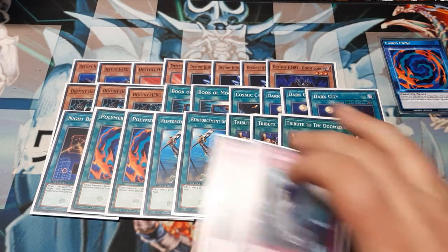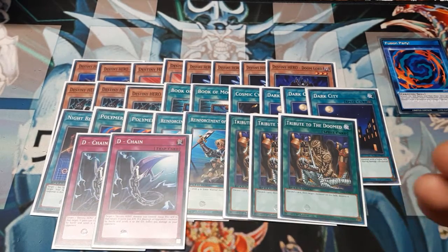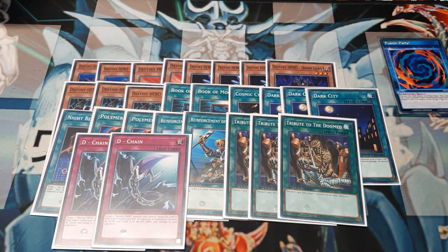For traps, we are going to be using a couple copies of D-Chain, the Destiny Chain. Cool card — targeted Destiny Hero Monster control. Equip this card to it; the equipped monster gains 500. This already takes Diamond Dude up to a nice sturdy 1900. The next part is what makes it cool: if the equipped monster destroys an opponent's monster by battle and sends it to the graveyard, we get to do an extra 500 burn damage off the D-Chain. That is actually good — Destiny Heroes getting to do some direct damage is great. In Speed Duel format, you only start with 4,000 hit points, so every little chip you can do, especially when you're playing a big board, these little things help.